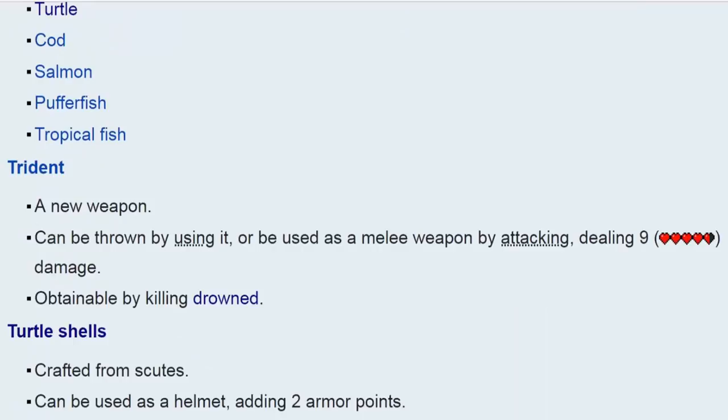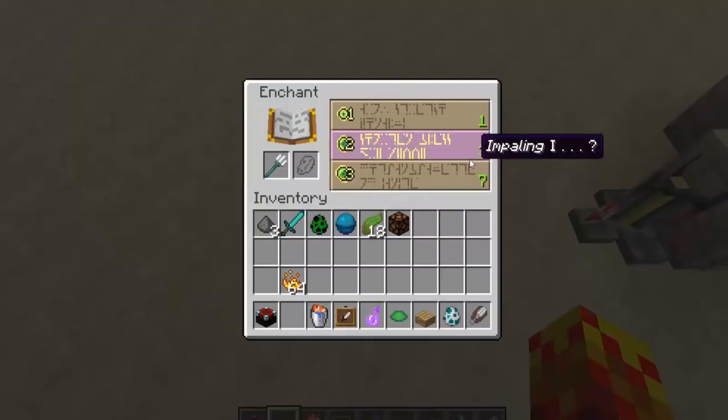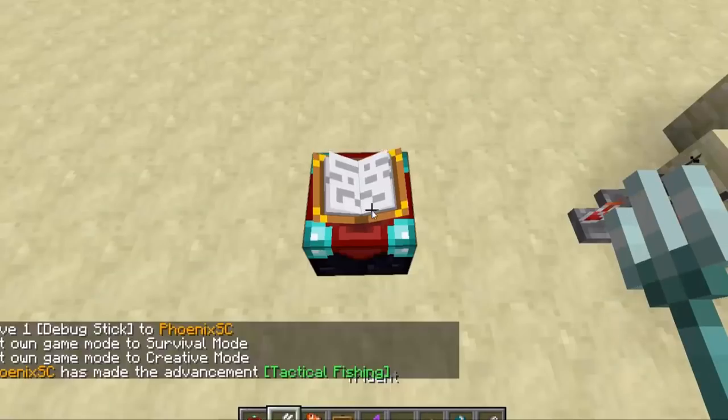Tridents are a new item that can be dropped from Drowned — a very overpowered item. They are basically going to replace bows once you have a trident with loyalty on it. You can enchant them — impaling just gives it more strength. I'll talk about this more when I get to the enchantments page, but tridents are very, very strong.